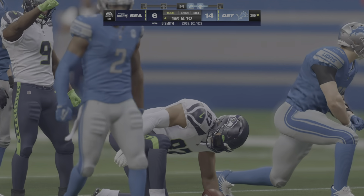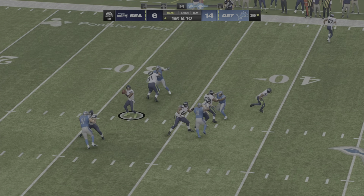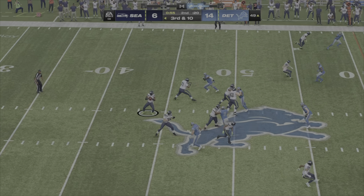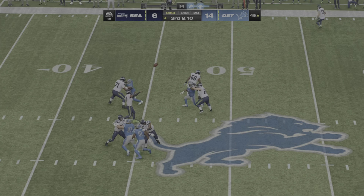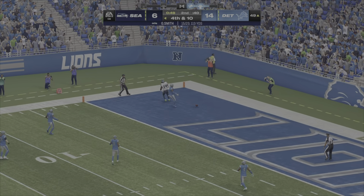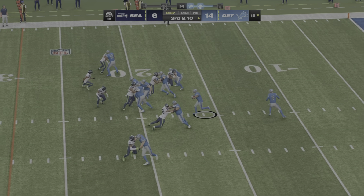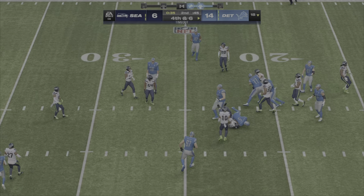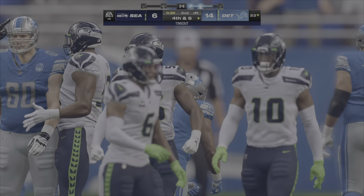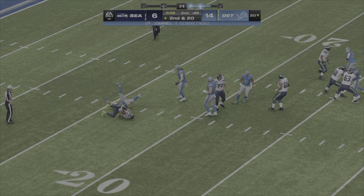Smith able to find the open man, that's complete, and he is going to have a Seahawks first down. Here's Smith. Sideline throw, it's complete. He's going to let this go for the end zone, but that's going to be knocked away and incomplete. They'll try the middle with Montgomery, and he'll get this to the 23, but that'll be well short of what he needed.